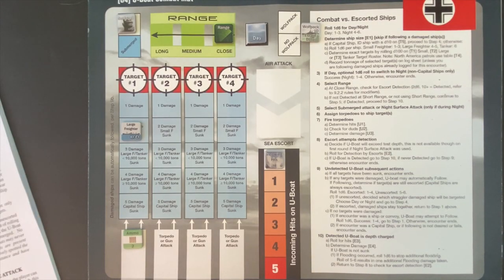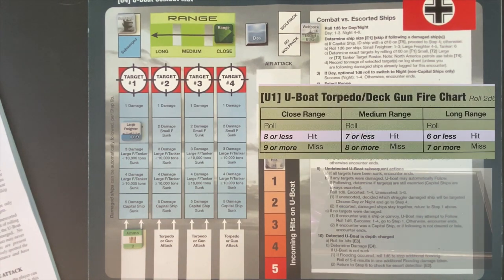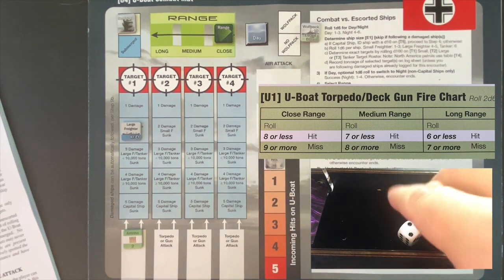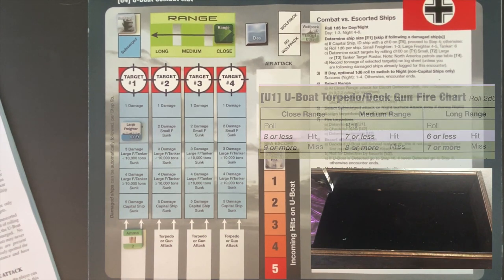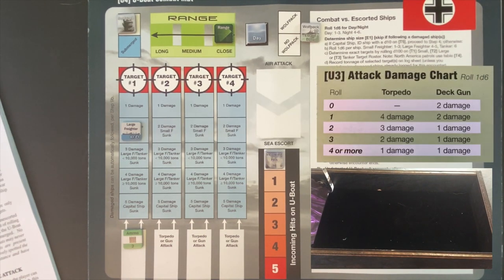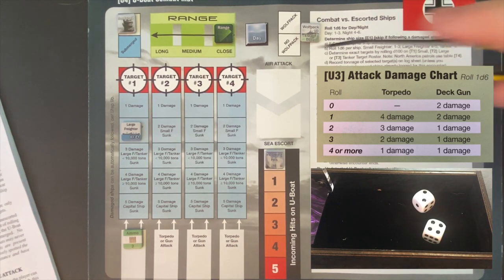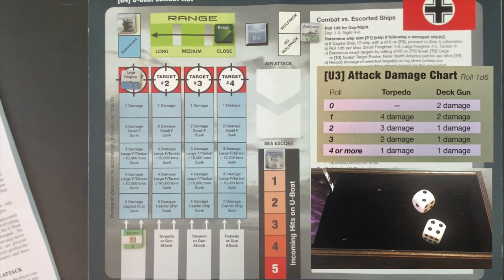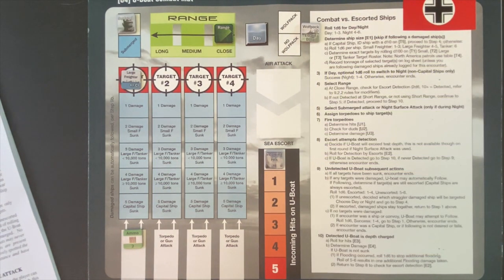We've reloaded our deck gun. Two shots at close range, needing eight or less. First shot: eight — hit. One more hit would finish it. Second shot: four — hit. Two hits. The minimum damage from two hits is two, and we need two more damage to sink it. We roll damage: a four and a two gives us two damage. That is enough to sink the Triglav. Finally — not a stubborn target, just uncharacteristically incompetent firing from our crew earlier. The Triglav goes to the bottom of the ocean.